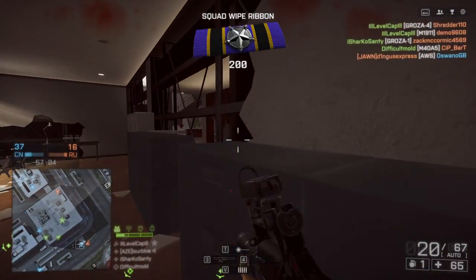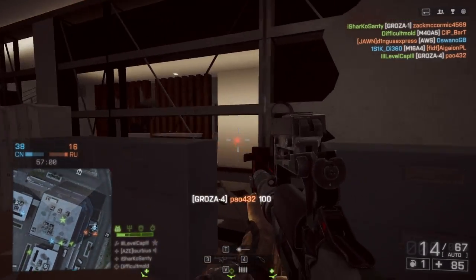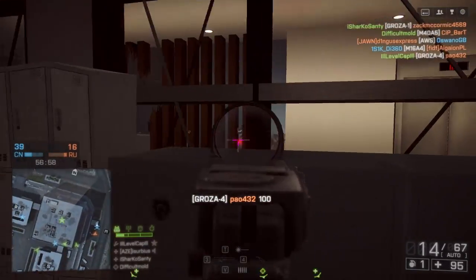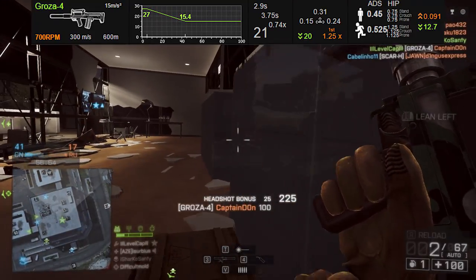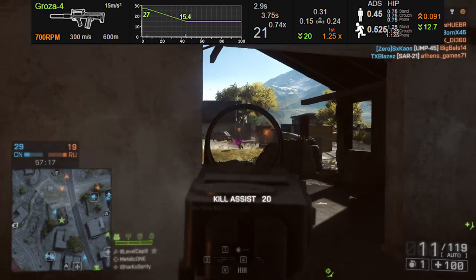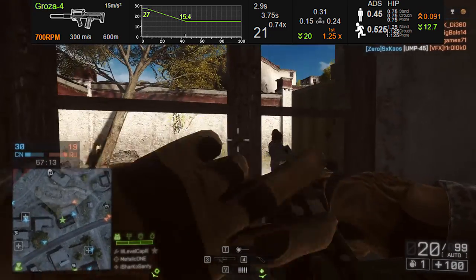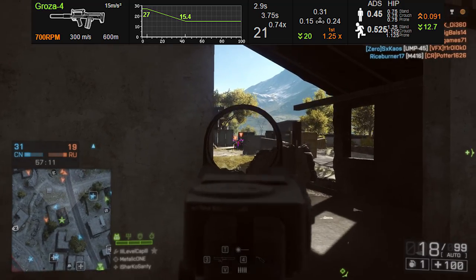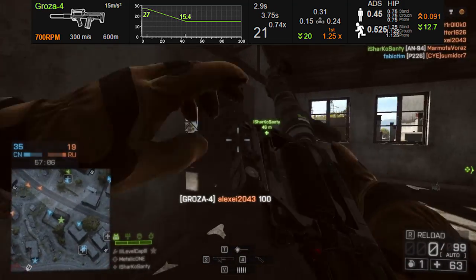The recoil on the Groza 4 is pretty darn easy to control, which lures you into a false sense of accuracy. This gun has very, very bad accuracy, even starting with base accuracy. Pulling up the Simthic stats, you've got a 0.45 aiming down sight accuracy, which is just terrible. That's where you start, and it only gets worse the more you shoot the weapon. So if you're firing in full auto, you're going to get even less accurate, and that's a pretty big problem.